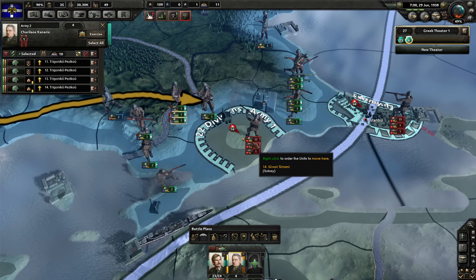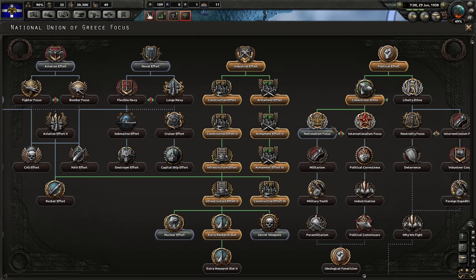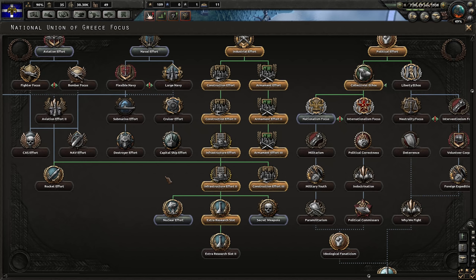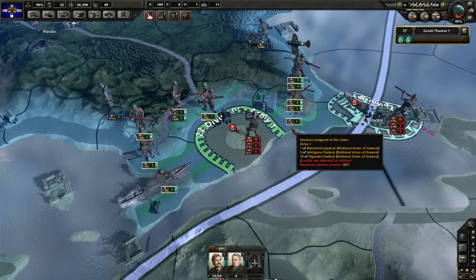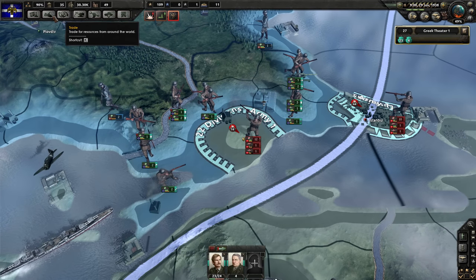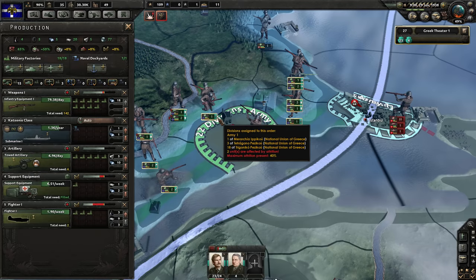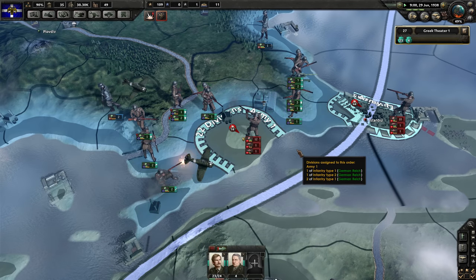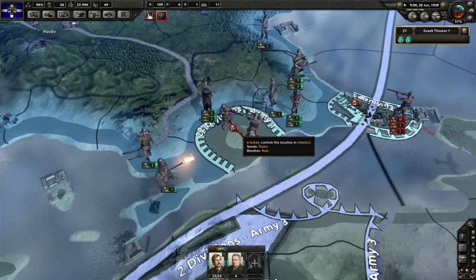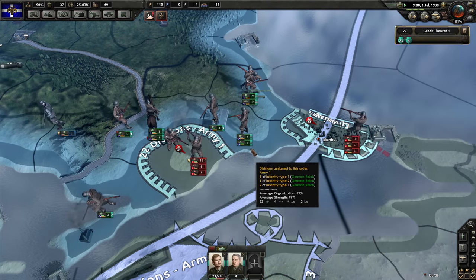We almost have enough to research an extra research slot, but not yet. We should probably go ahead and research the Nationalism Focus — eventually we'll get some nice goodies there. We've researched the medium tank, which is fantastic. For the time being we'll be producing guns, which don't require many resources and we're going to need lots of them. We need more manpower attacking Istanbul. Albania has ceded territory to Italy, unsurprisingly. A few viewers asked me to invade Albania before Italy took it, but that would have called Italy to war and would just weaken the Axis power.